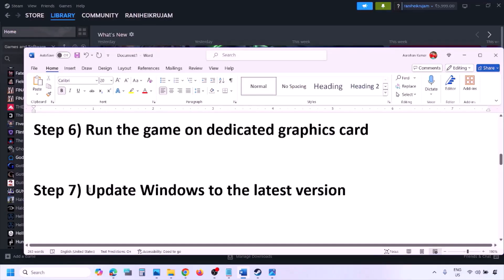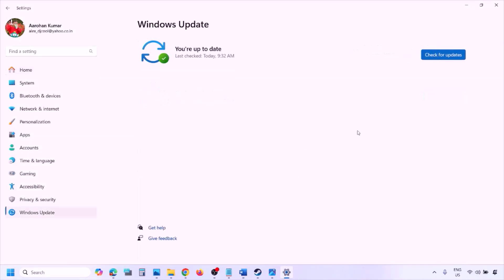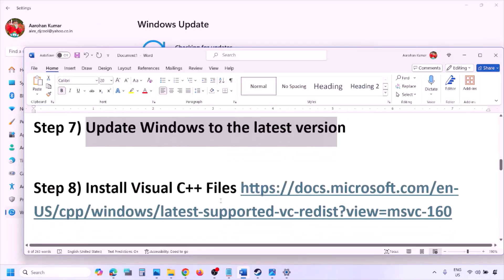The next step is to update Windows to the latest version. Go to Windows Settings, then Windows Update, and click Check for Updates. Once all updates are installed, restart the computer and then launch the game to check.